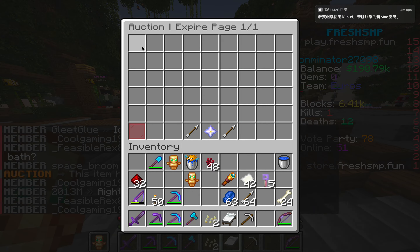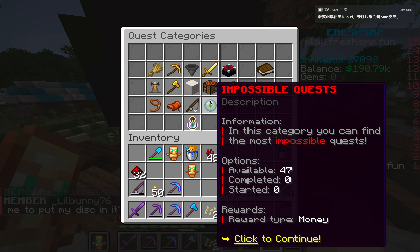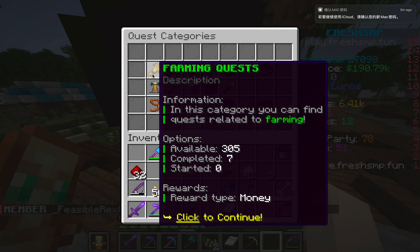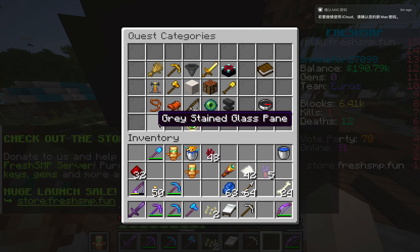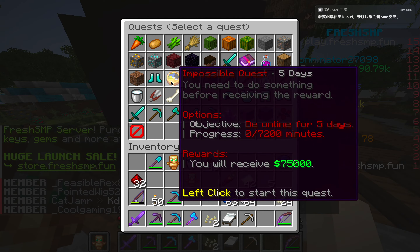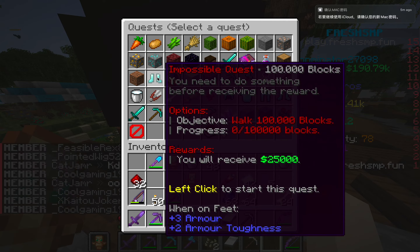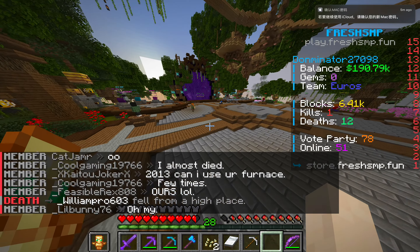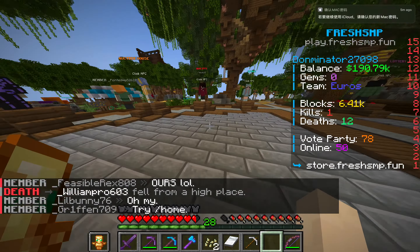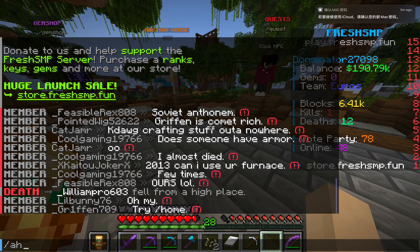Another way to get money if you don't have anything to sell is quests, which is right here. You click it and it shows you all the quests — you can get money for all of these, and for some of the harder quests you can actually get a lot more money. You can also type /quest instead of clicking the auction house, and you can just do /r.